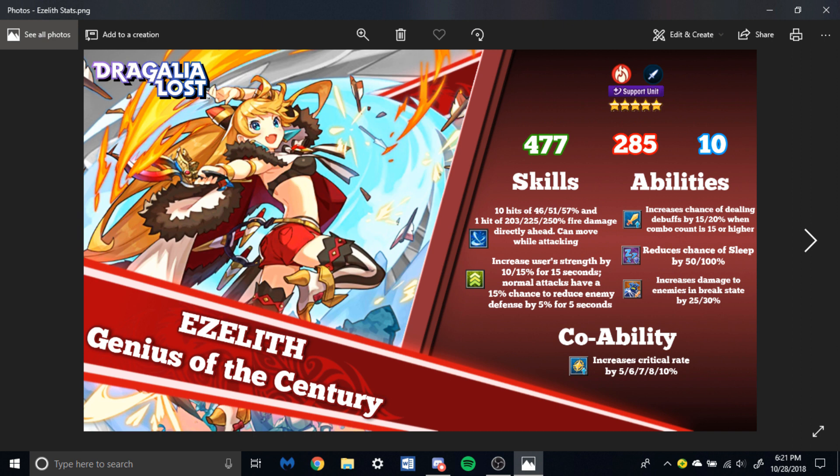Now her abilities: increases the chance of dealing debuffs by 15-100% when combo count is 15 or higher. This will be very easy to obtain because her first skill deals 11 hits — you only need about 4 more hits after that — and from there, until the combo resets, that 15% chance on your defense debuff becomes 35% when the skill is maxed out. That's very good because defense reduction is very valuable. Her next ability reduces chance of sleep by 50-100%, which is very good for this next raid.